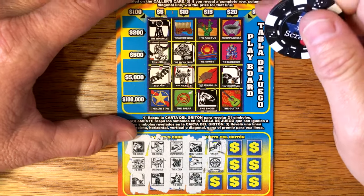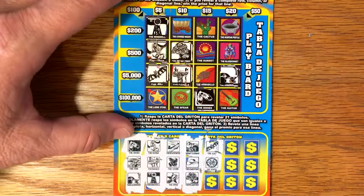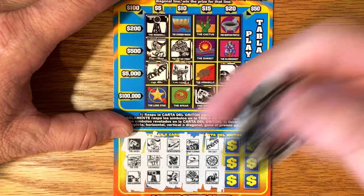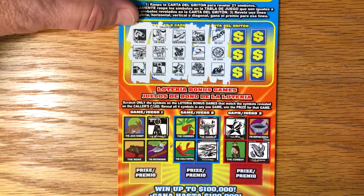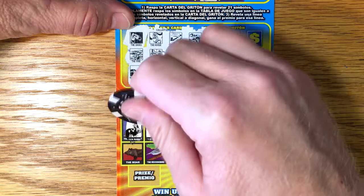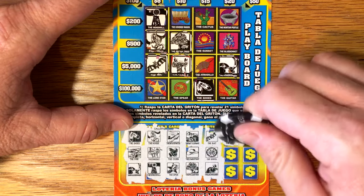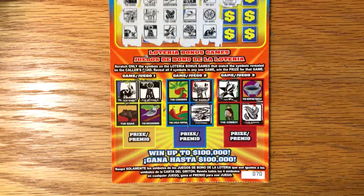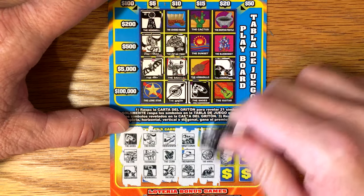No wheel and no wheel in the bonus. The jackrabbit — we're seeing a jackrabbit up here. No jackrabbit in one bonus area, but we do have a jackrabbit down here. The spear — we have the spear right here, but no spear down in the bonus area. And you can't get multiple wins here, combos and all.